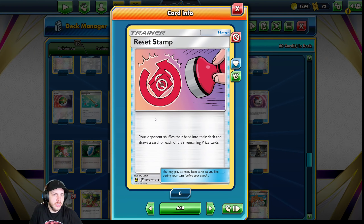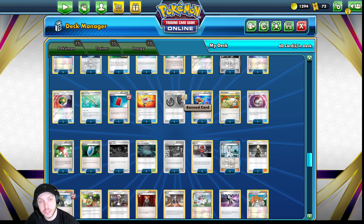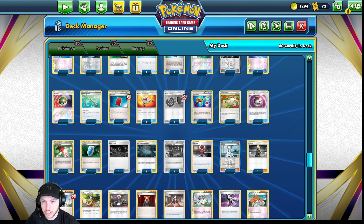Reset Stamp is actually very, very good. Your opponent shuffles their hand into the deck and draws a card for each of their remaining prize cards. So if you're behind or the game is equal and you're both down to one or two prizes, you play Reset Stamp, shuffle their hand back — and it's not a supporter like N is, so you're kind of shutting their hand down without risking putting yourself down to one or two cards either. It's another banned Expanded card, and it's banned for a reason. Look at banned Expanded cards and a lot of times those are just good cards.